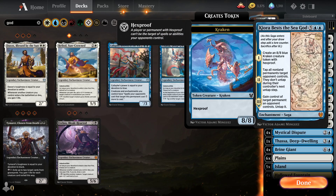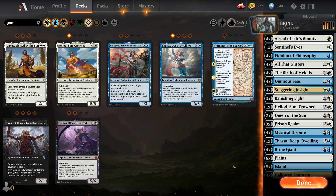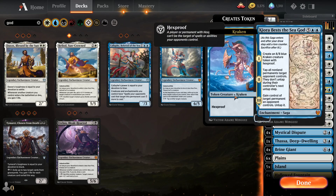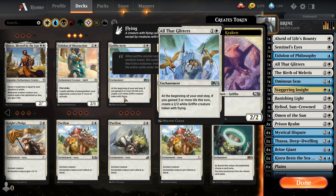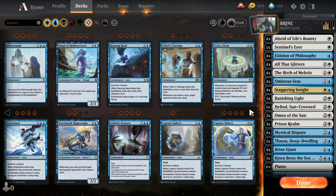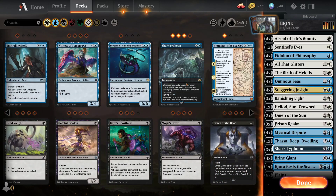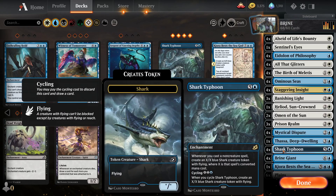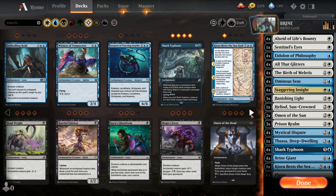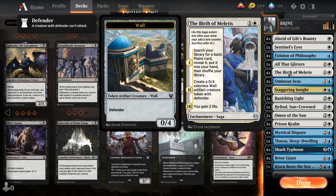I feel like I really need counters because people are just gonna blow up all my stuff. I could go with Kiora Bests the Sea God, but by that point it's seven mana and really expensive. You know what would actually be pretty good — four Ominous Seas. Let's go with some Shark Typhoons — let's go four of them. We can cycle them and get creatures. How many lands do we have? Twenty? No, that's not enough. Let's get rid of some Staggering Insights and All That Glitters.